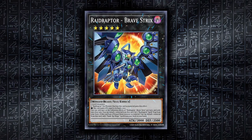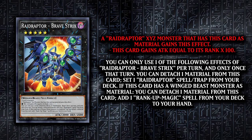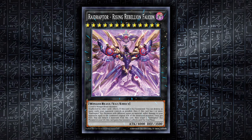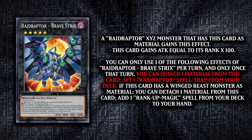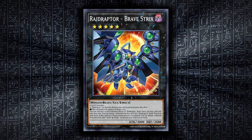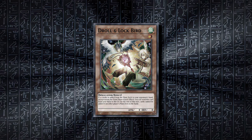One of the two new extra deck monsters is Brave Strix, Force's big brother. Any Raid Raptor monster that has Brave attached to it as material gains attack equal to its rank times 100, meaning Rising Rebellion gets a monstrous 5300 attack in total. It can also set one Raid Raptor spell or trap from your deck if you detach a material, or you can add one rank up magic spell from your deck to your hand if you only have Winged Beast material. It's an awesome extender and support for your later combos, and it can also play under Droll 2 which is so prevalent post Phantom Nightmare.